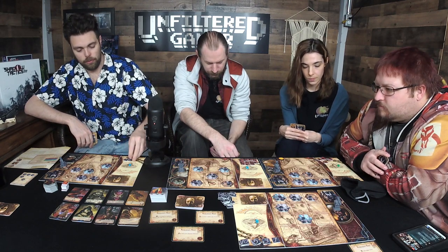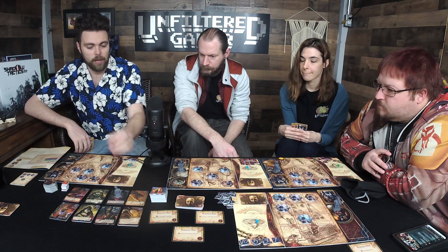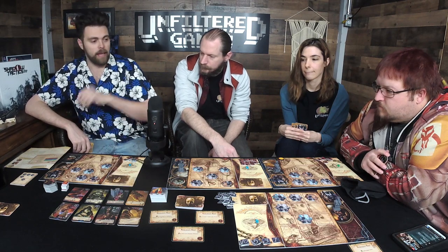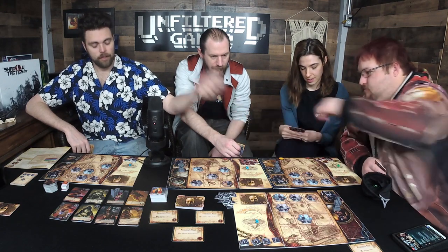I'll take Nolanthrope — that costs me two. I pay two, get one back, and this goes to my hand when I buy it. I place my character on the power and use his free action to gain a madness marker of a random color.